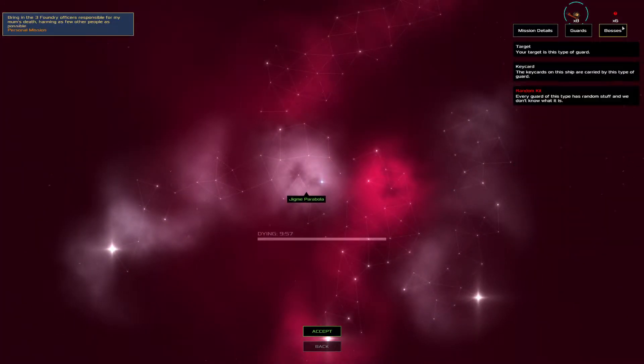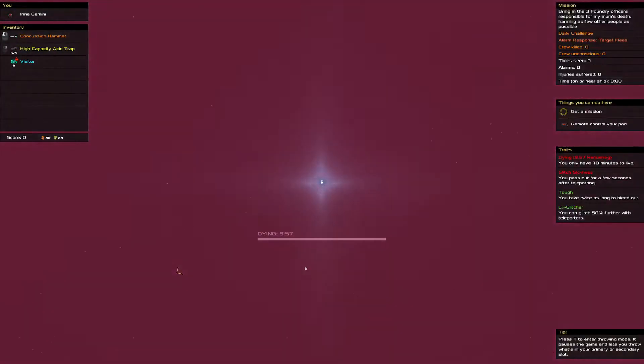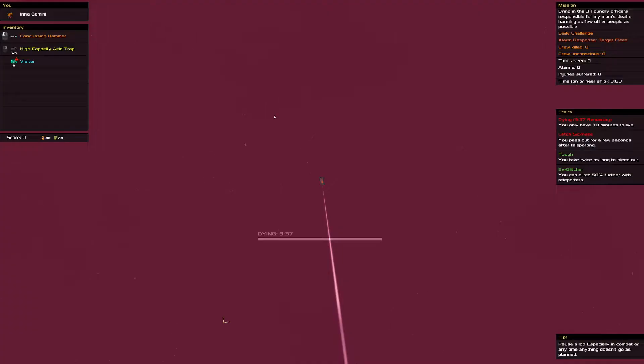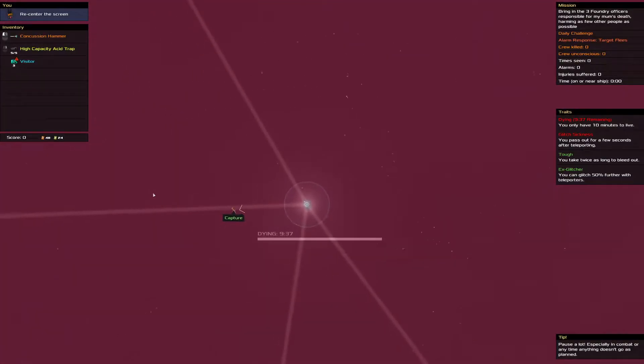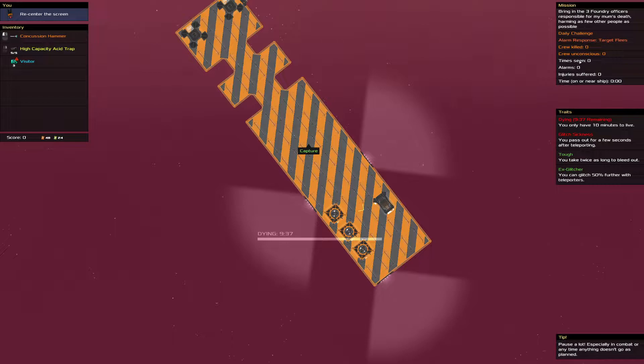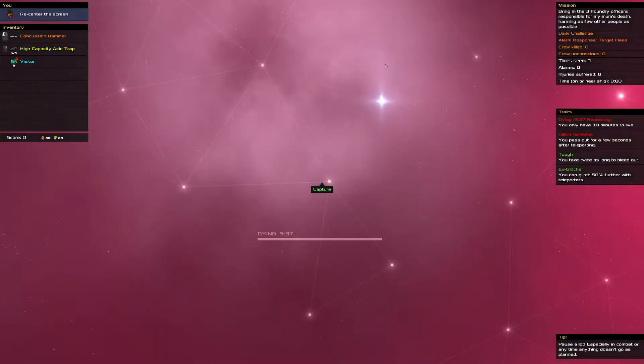We've got emergency shields, wrenches, random kits. Target fleas, two defenders. Two defenders on ship one is a bit sketch. We do have the advantage of target fleas potentially. Where's the telepad? Yeah, that's not a great position. But if they're surrounded by defenders, we might be able to get them to flee out of the range of a defender. We'll see how this docking goes.